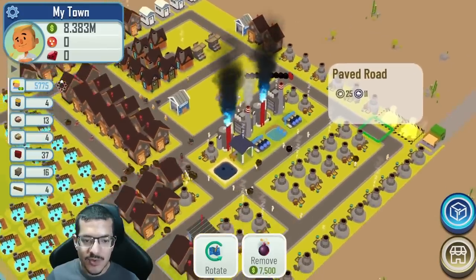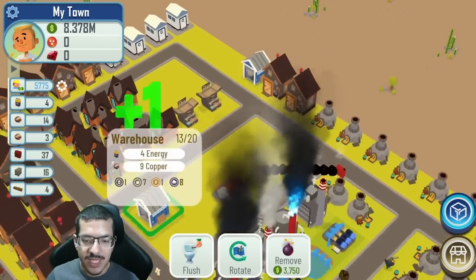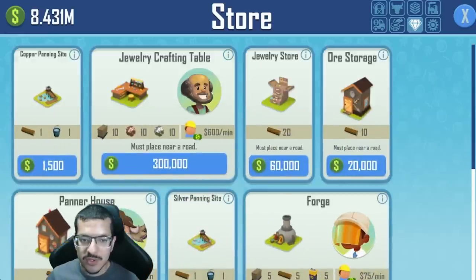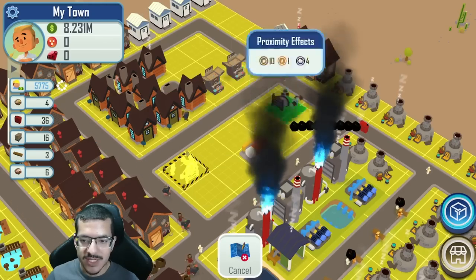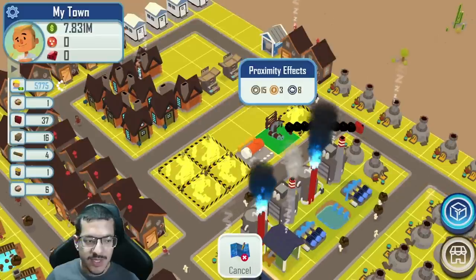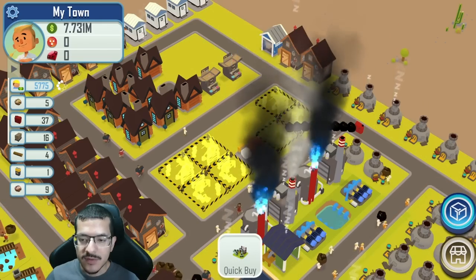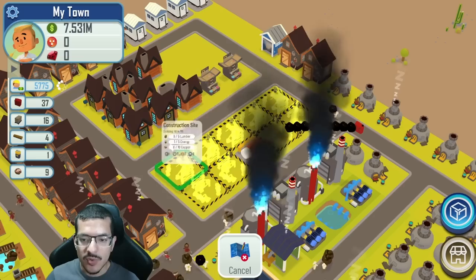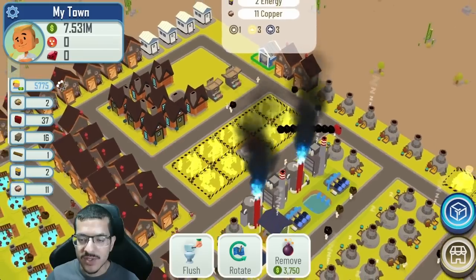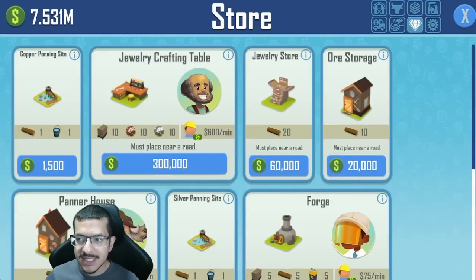I'm going to get rid of the extra warehouse and build out all the wire mills — this whole space is going to be wire mills, a total of nine. Six of them are going to craft copper wire and the other three are going to craft silver wire. These buildings also use copper when building and I'm still producing a bunch of copper so there's more than enough. I'm not going to do the silver panning sites just yet.